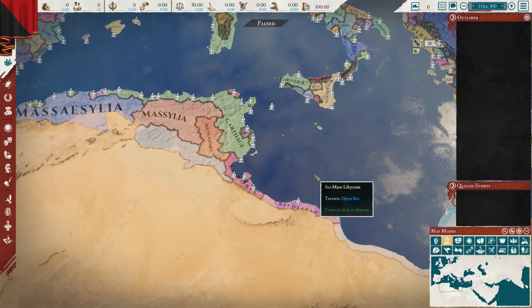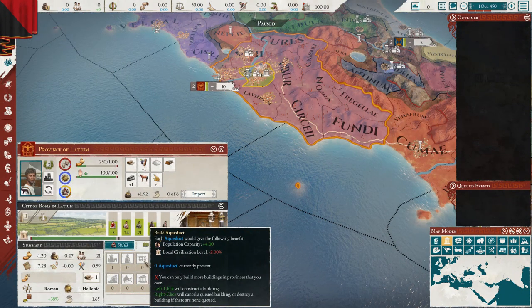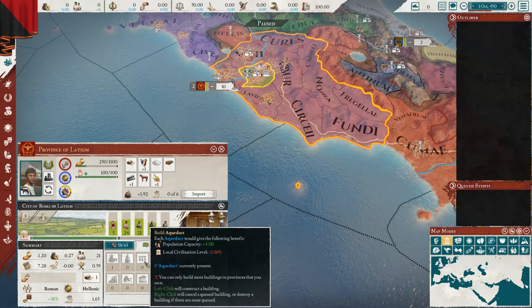There are also new mission trees for Punic minor states — so it's not just about Carthage. Some of the Punic minor states now have additional mission trees that make it more interesting and allow them to turn away from Carthage and develop their own story of Africa.